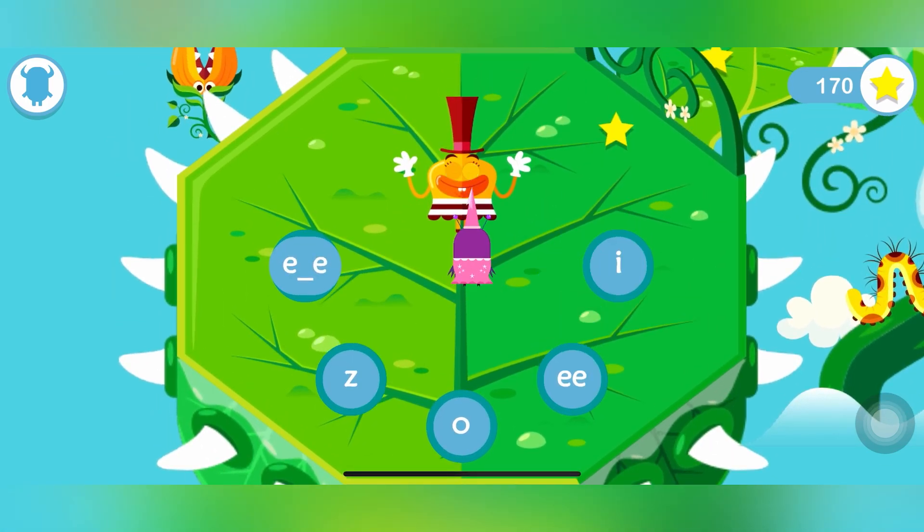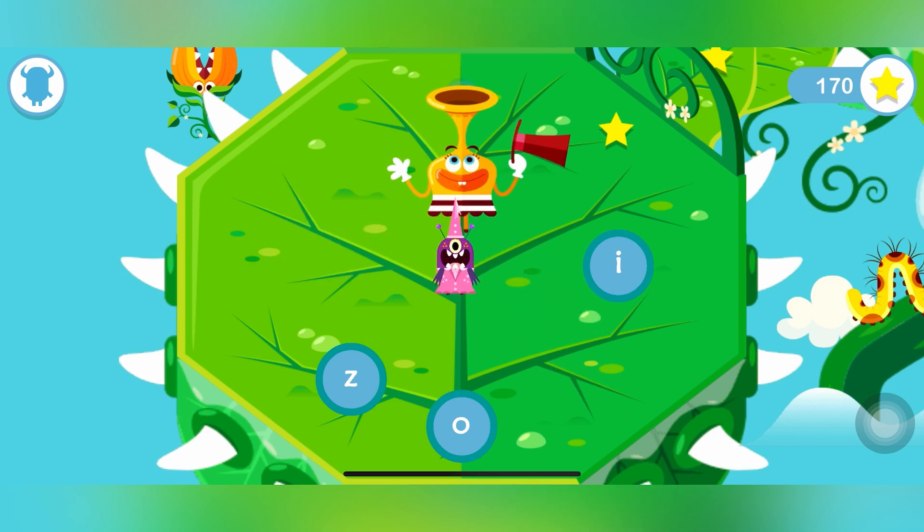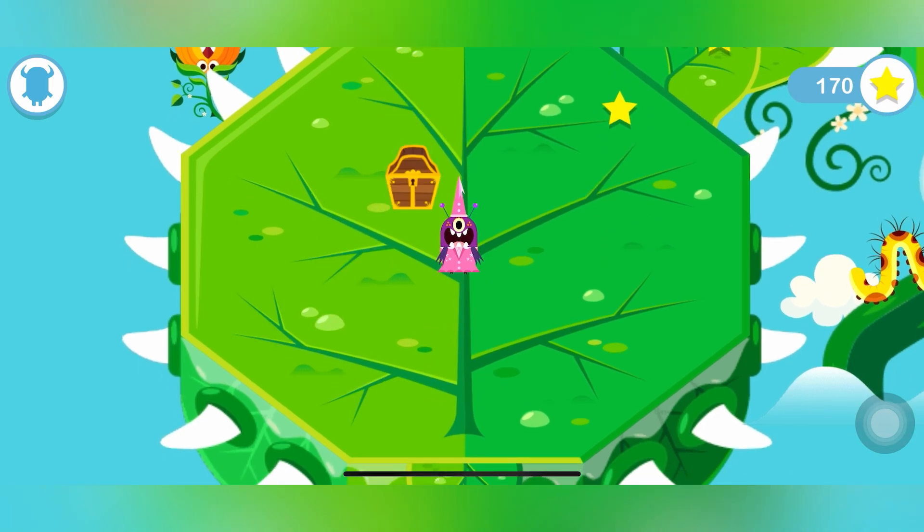It's Miss Jumble. Can you help her find her marbles? Give Miss Jumble all the marbles that sound like E — we're going to collect the words that start with E. Yay, we did it!